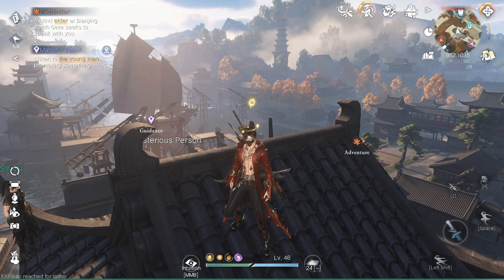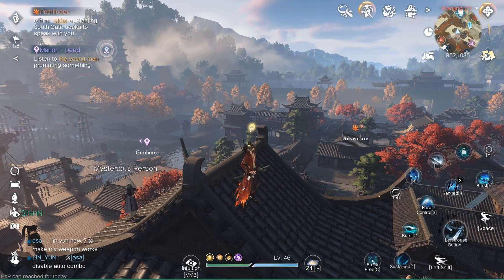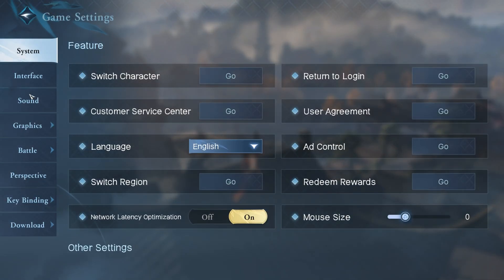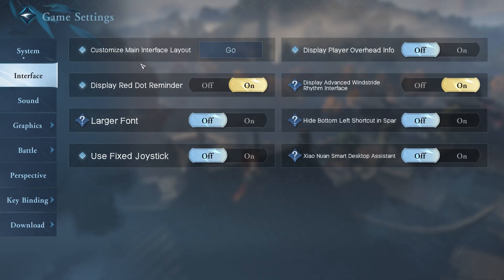Let's go straight into how we're going to do this, and then I'll give you some extra tips at the end. The first thing you want to do when you get in is hit Escape, go to Settings, and over in Settings go to the Interface tab. You should see your customized main interface — this is where we're going to do most of our customization.